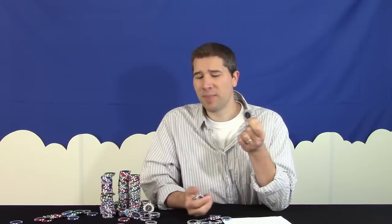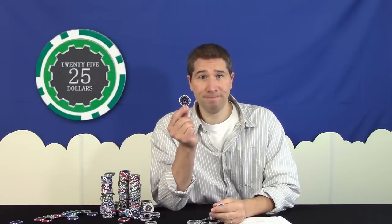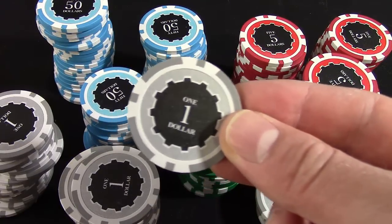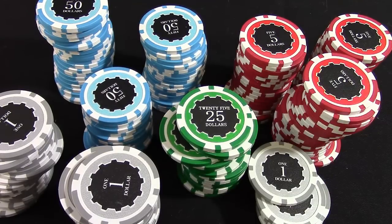Another advantage of poker chips is the great variety of materials, colors, sizes, and denominations they're available in. For this review, I'm going to be using my chip of choice, the Eclipse Line. The Eclipse Line is a mid-range chip — they're clay, as opposed to plastic or ceramic, and they have a sticker detail, so the graphics aren't printed directly on the chip material itself.